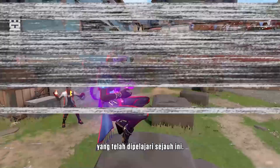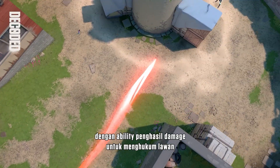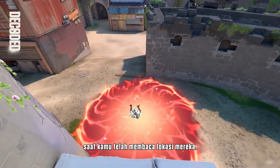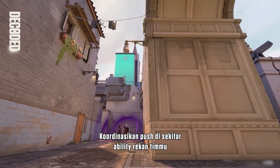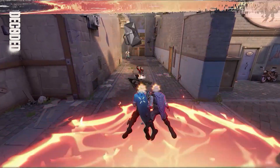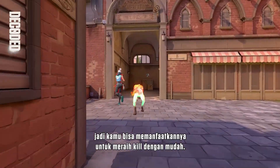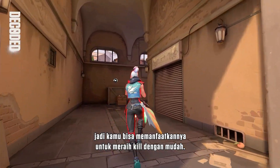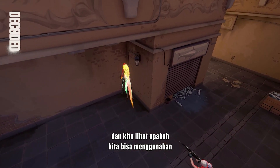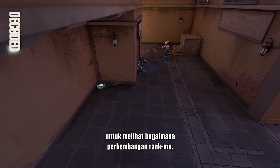Let's recap what we've learned so far. Combine crowd control abilities with damage-dealing abilities to punish your opponents when you have a read on their locations. Coordinate pushes around your teammates' abilities to maximize their value and play more safely. Communicate with your team when you've got the opponents trapped so you can capitalize on them for some easy kills. Try incorporating these team play strats into your game and see how your rank improves.